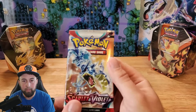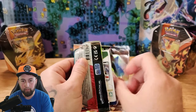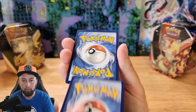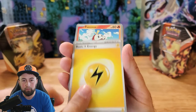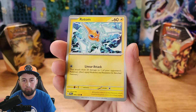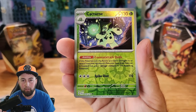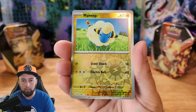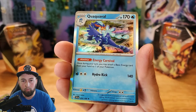No Ultra Rares yet, but that's alright. Let's move on to the Terrastalized Gyarados pack and see if we can get a rare. One card from the back and we got Electric Energy, Fooey Coco, Tropeus, Pokeball, Rotom, Florgus, Muck, Vivillon, Reverse Holographic Cacturn, Reverse Holographic Mareep, and for a rare, Holographic Quaquabble.